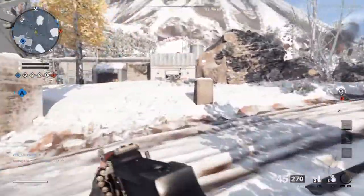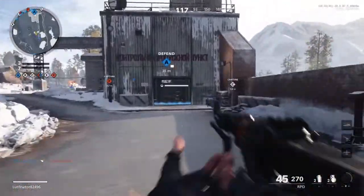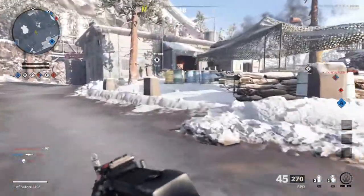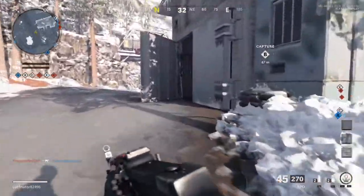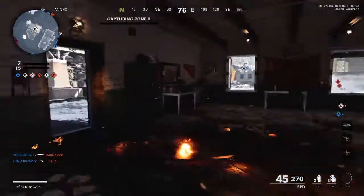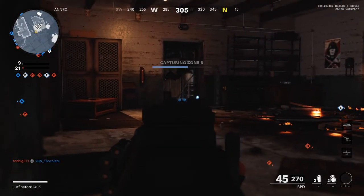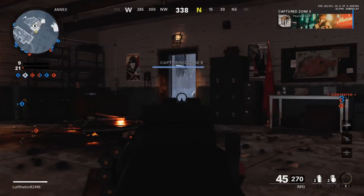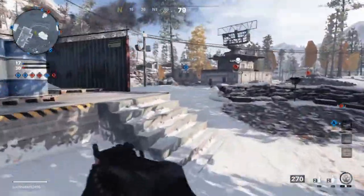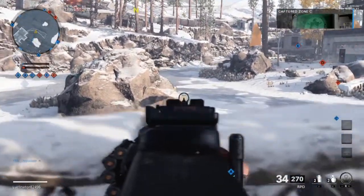Securing Echo. Enemy has D. Securing Bravo. Enemy has Charlie. Echo lock down. Spyplane inbound. Losing Echo. C secure. Enemy took Echo.